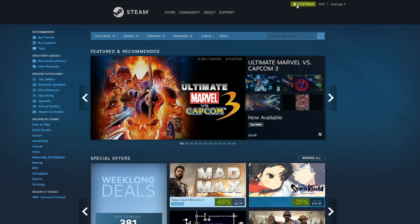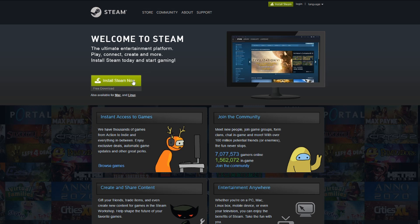That's seriously it. It will ask you a few more questions like your timezone and the name of the admin account, but this is literally the simplest installer for an OS I've ever had to use. Then you can download Steam directly from the Steam website, like on any other OS, and add your games like normal.